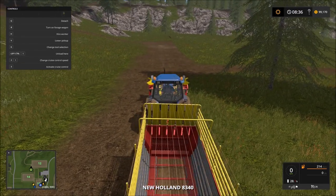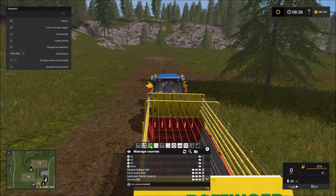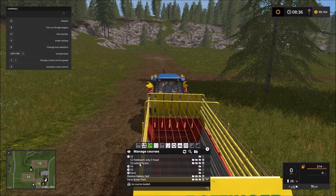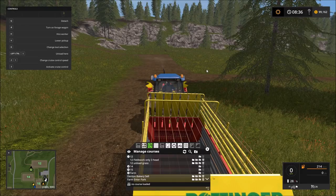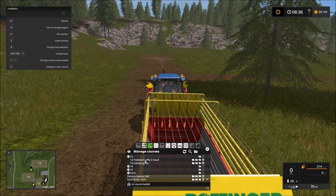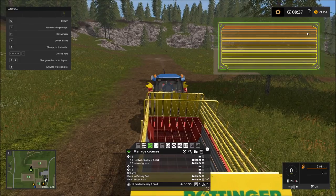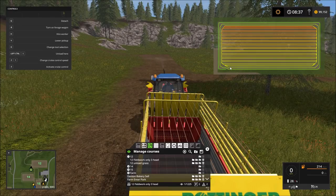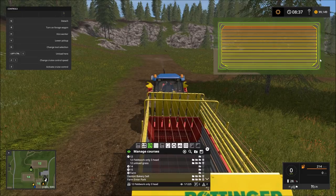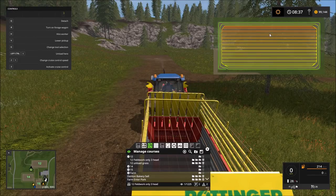Now let's get our first grass mowing session going. This is field 12 — we've got two courses: one for the fieldwork of driving around mowing the grass, and one for unloading into our silage silo. Let's load the fieldwork course first. I'm using three headlands on this one and he's going to be going in a clockwise motion around the outside, doing the headlands first before the back-and-forth passes.